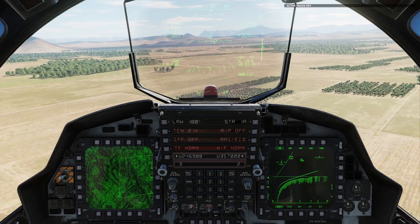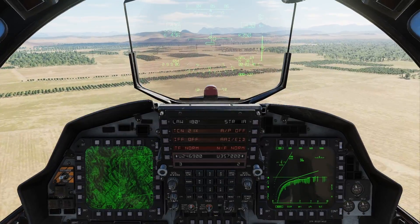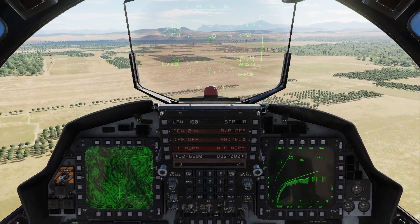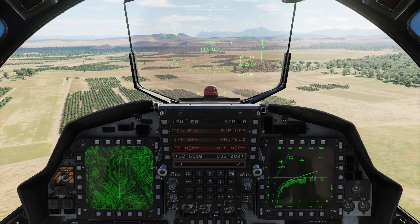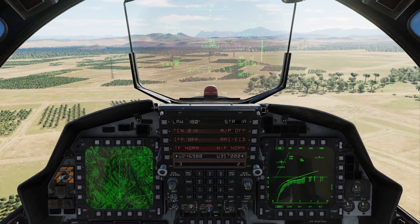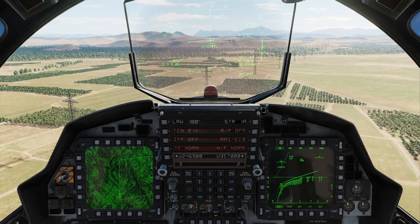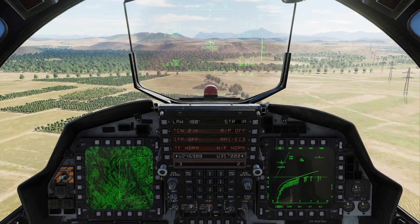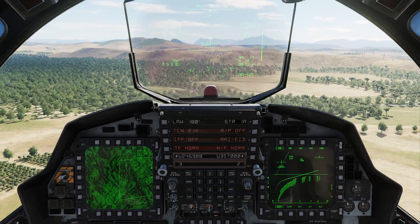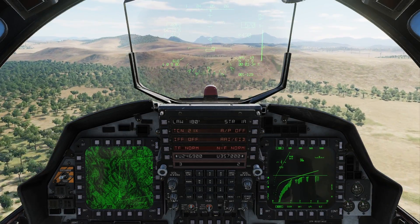Let's go ahead and show you the airspeed limit. I'll go ahead and slow down, let the speed brake out to get down there slow. At 400 ground, you should start getting that airspeed caution. There you go — in this case the ground speed triggered that. I'll go ahead and speed back up, and once you get above 400 ground, that airspeed caution should go away. Okay, there we go, airspeed caution's gone.